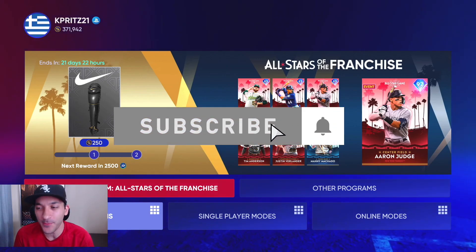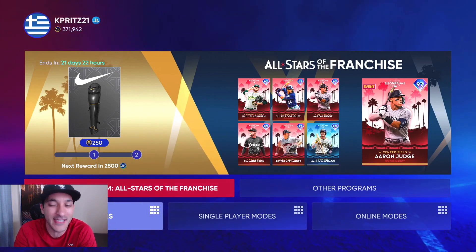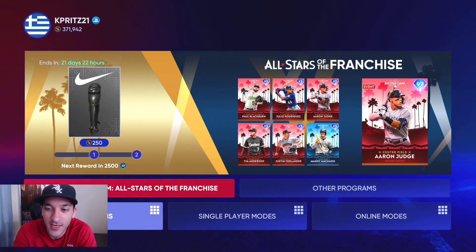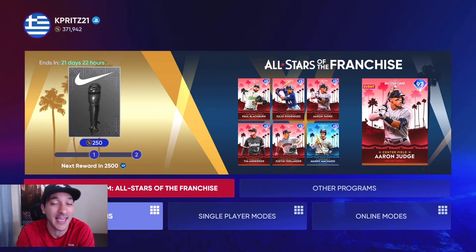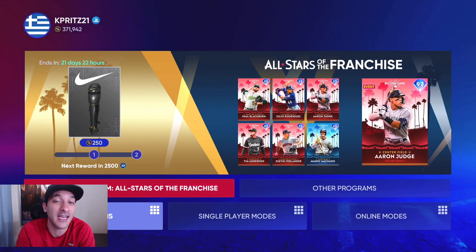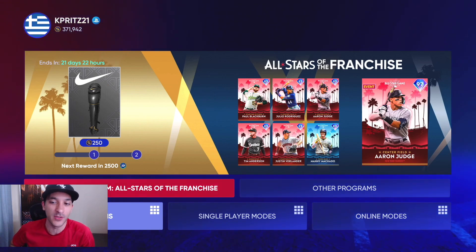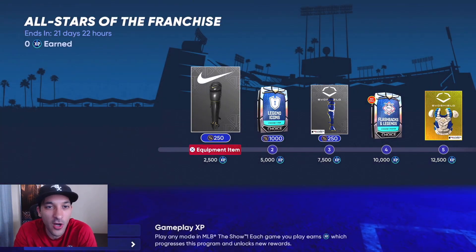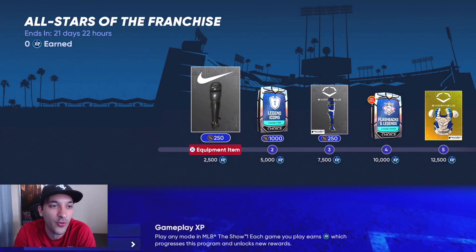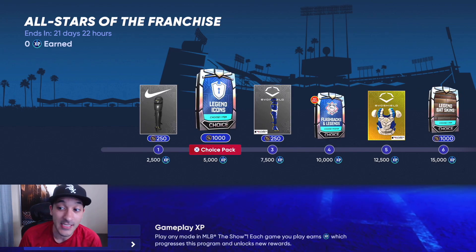Today we got a pretty big content update, probably one of the bigger ones of the year and also probably the most exciting one so far — the All-Star Program. We have 30 new All-Star cards, 30 new Flashback and Legends, and a new 99 Collection Reward. We'll skim through the content. Taking a look at the All-Stars of the Franchise Program, it's the new featured program — 21 days to complete this and there are a lot of Diamonds here.